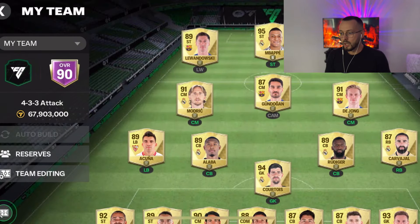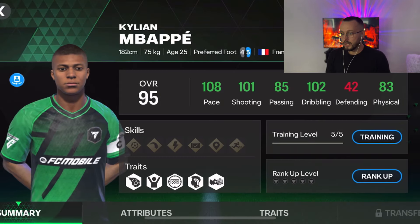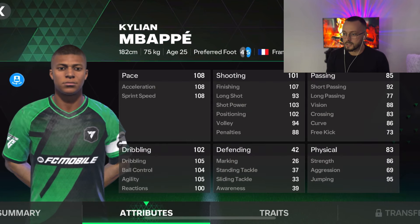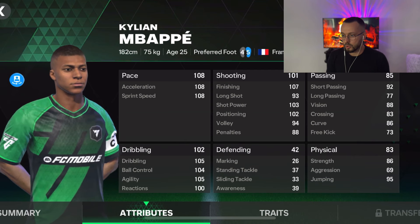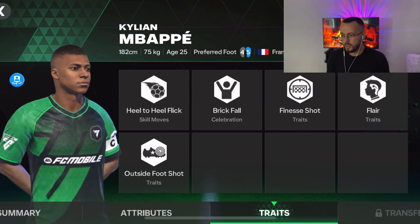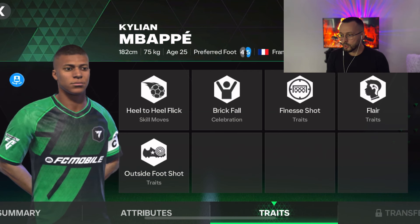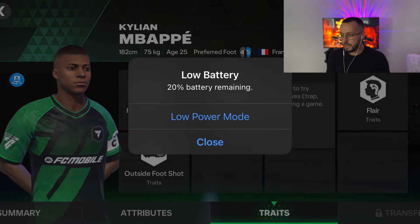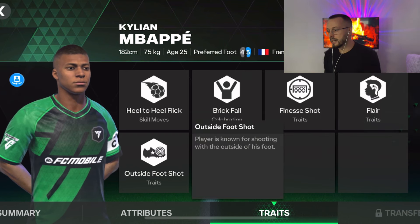I heard there's a new female commentary option — I didn't download it yet, maybe in a future video. This is my squad now. The interface is the same: stats on the right side, player on the left. You can scroll down and see the full picture of the player. Special traits also appear to be the same.